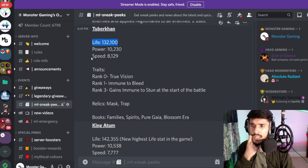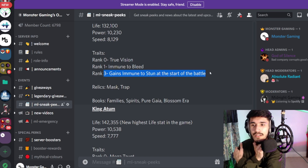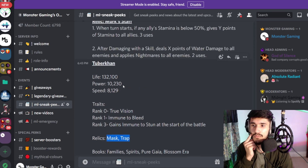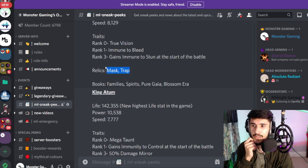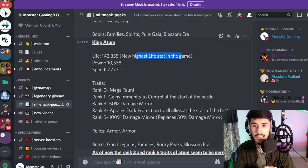Life is 132,000, speed is 8,100, power 10,230. Traits: True Vision, immune to Bleed, gains Immunity at start — those traits are insane. Relics are Mask and Trap. This is going to be our first Megaton monster for this era. King Adam is actually the 20 Legends Pass monster, so you might have to rush it. Stats show 142,000 to 355,000 — that is the highest life in the game. Speed is 10,538; I'm not really a huge fan of that speed. We've seen Megaton monsters with a lot of life but slow speed — that's pretty common.